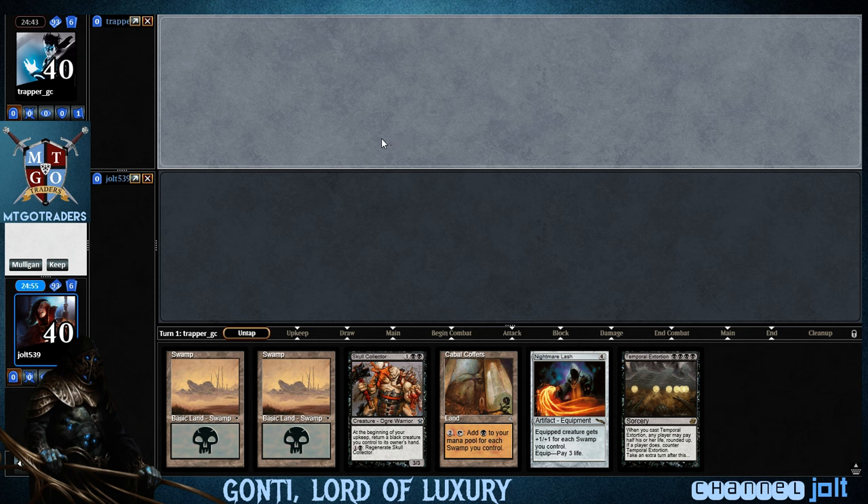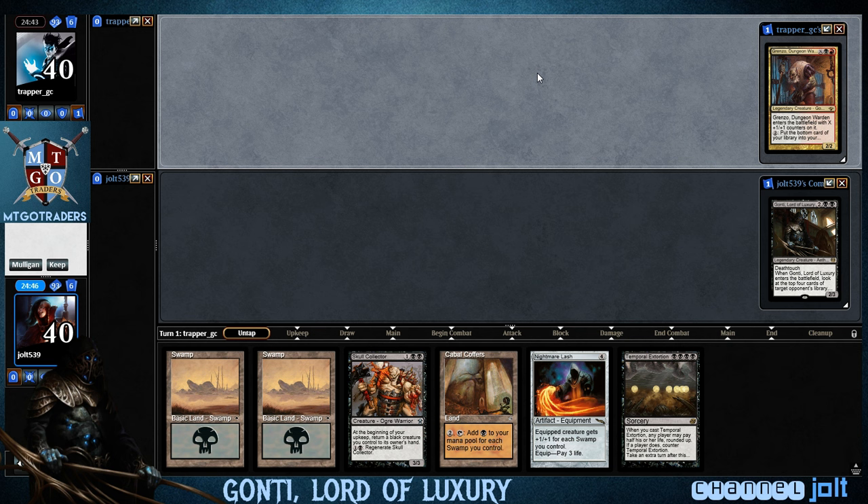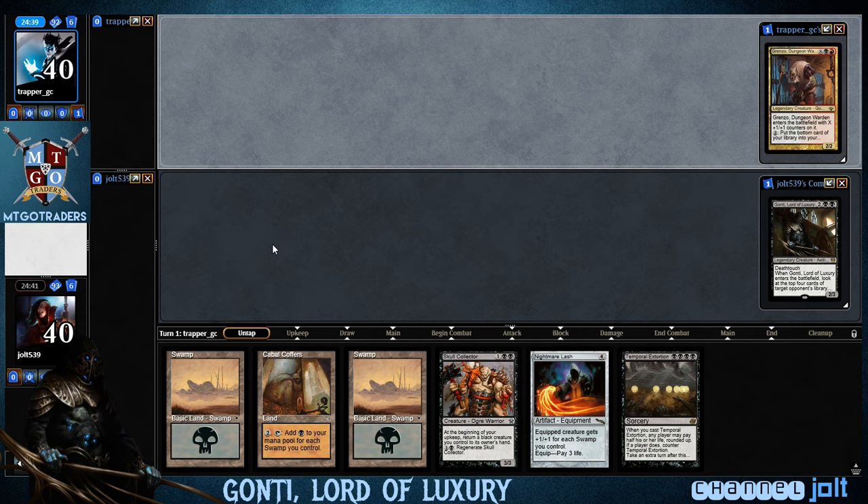Cabal Coffers, Nightmare Lash. We're playing against Grinzo. This is a very tempting hand. I'll go ahead and keep. I really don't want to go past six on this one. We've got three lands in here with the Coffers. Once we rip a couple more Swamps, we'll be okay.